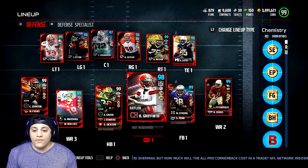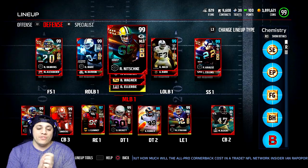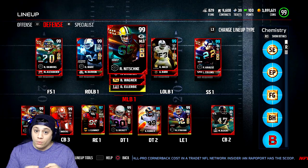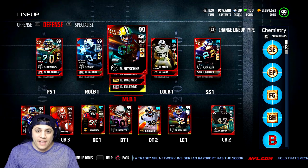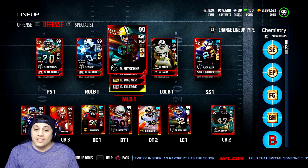This is the rest of the offense — we still got Antonio Gates, and this is the defense. Nothing has changed with the defense. They came out with a 99 overall Dick Lane that we will be getting for you guys very soon, and we will be coming out with a 99 overall Randy Moss gameplay for you guys also coming up soon. Stay tuned.